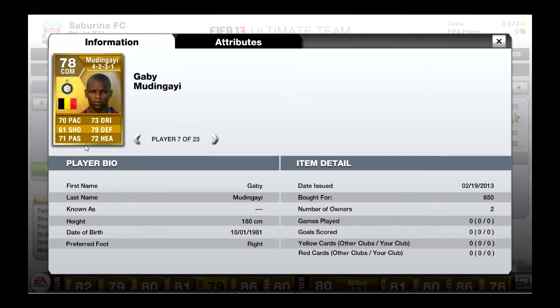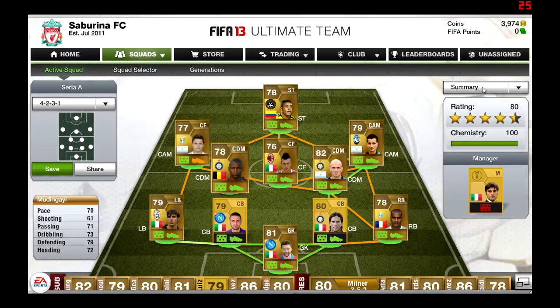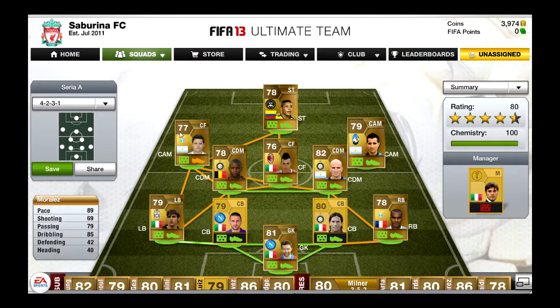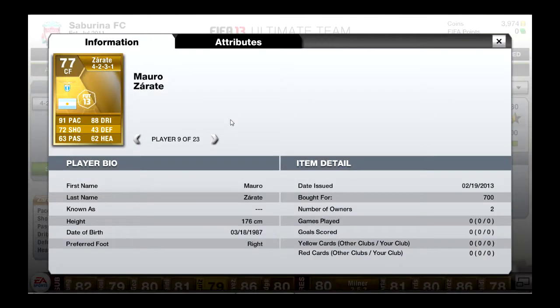Our first attacking midfielder is a beast — Maximiliano Morales, 700 coins — 89 pace, 85 dribbling, 79 passing and 69 shooting. He also has 4-star skills and 4-star weak foot, so he's a really hidden gem — only 700 coins, but still a beast with skill moves and long shots. Moving on, another attacking midfielder is going to be Mauro Zaratev, 700 coins — 91 pace, that's really quick, 88 dribbling, 72 shooting and 63 passing. In FIFA 12 he was absolutely a monster, but in FIFA 13 not as much, but still a really good player.